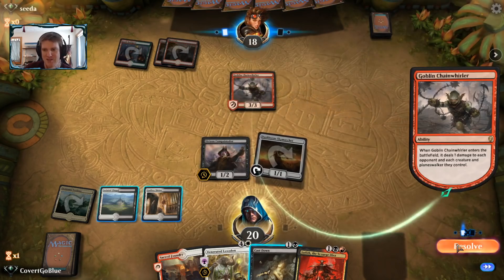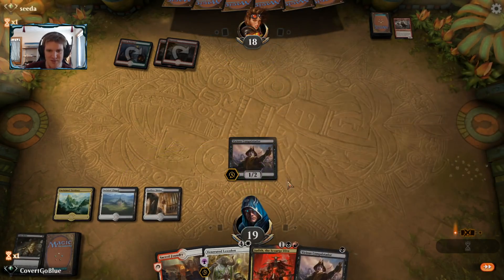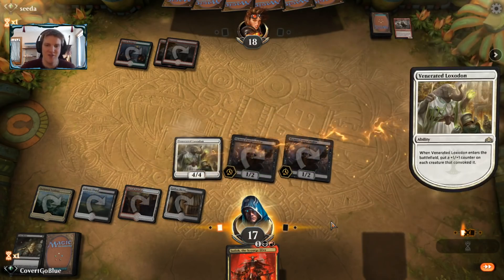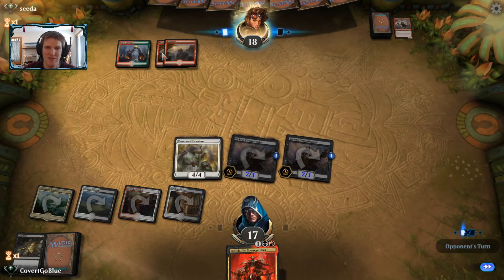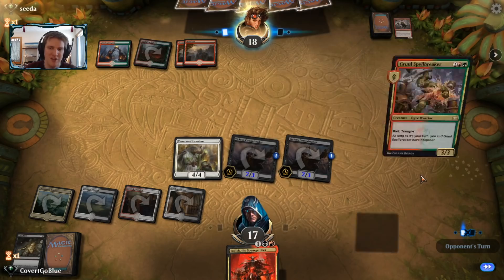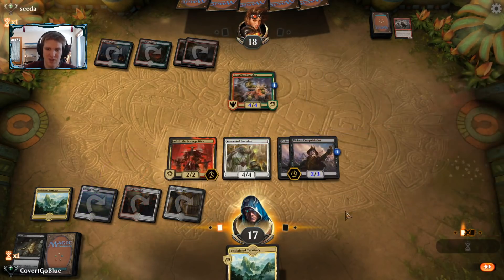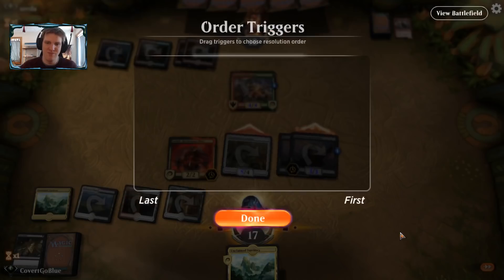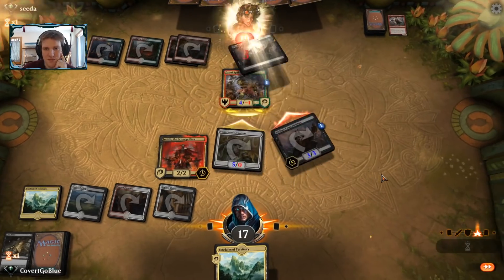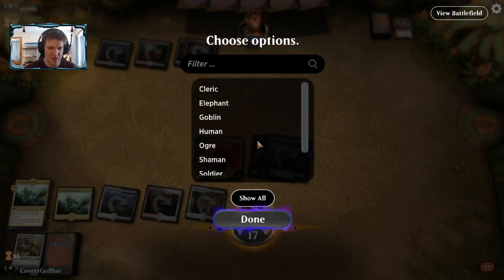They've always got it — Chain Whirler is in so many decks: Gruul, Boros, mono red forever. Let's take two, play another vampire, and get the Loxodon out for some size advantage. I still think they have a Shock or Lightning Strike based on how turn two went. We'll put the opponent on one of those and try to play Judith at a good time where it gets a lot of damage through. Looks like that time is approaching — here's Gruul Spellbreaker. Go get them, girl.